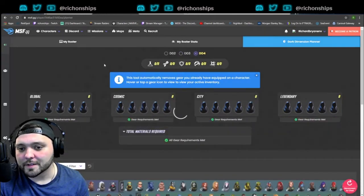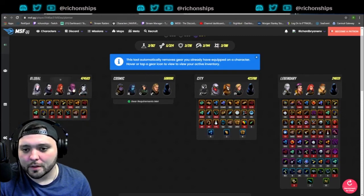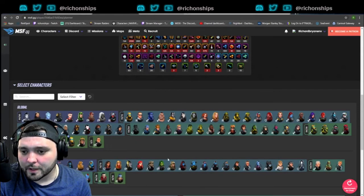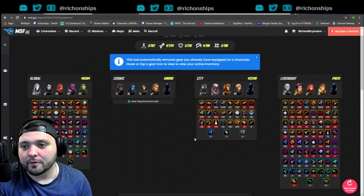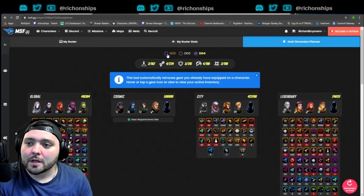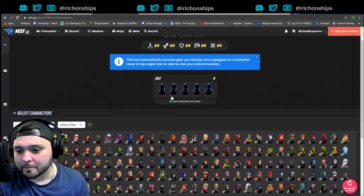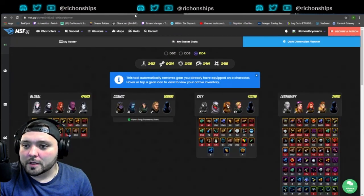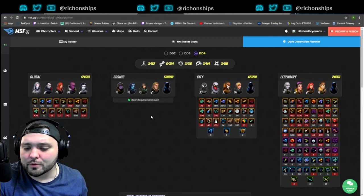If you're bringing somebody up from a lower level inside the DD4 planner — say if we bring up AIM Researcher — you'll see all that other gear is accounted for in here. So the DD4 planner also takes into account DD3 items. And then of course you have the DD2 planner which shows the different items in there as well.